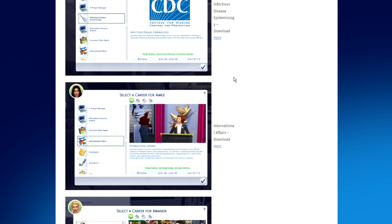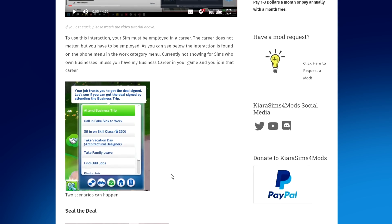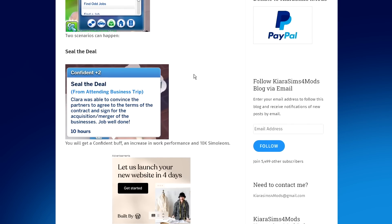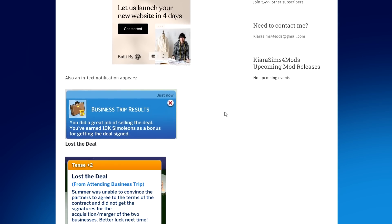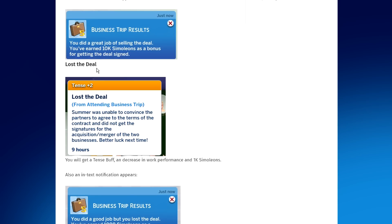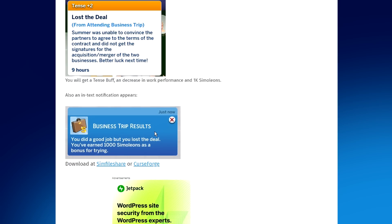The last thing I wanted to share before hopping into the game is the Attend Business Trip interaction. This is a phone interaction where your sim — whether employed via an active career or not — will be able to attend a business trip where they could potentially seal the deal, earning a confident buff, an increase in work performance, and 10,000 Simoleons. You'll also get in-text notifications about the business trip results. Of course, you can also fail, losing the deal and receiving a tense buff and a decrease in work performance, though you'd still earn 1,000 Simoleons.